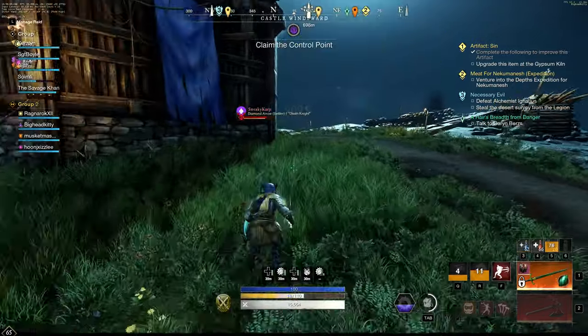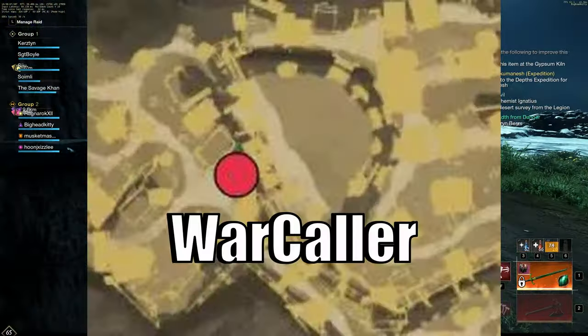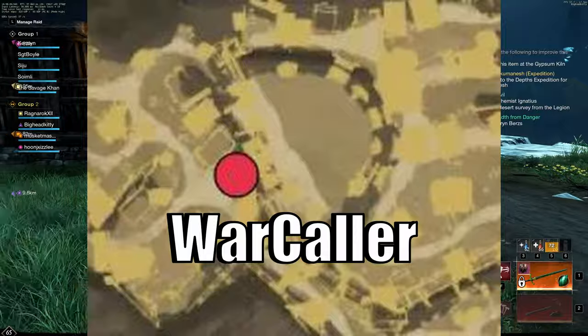If you are not in a group, the map marker is in the incorrect place for the Warcaller Tactician. He stands at the base of the stairs near the first corrupted portal.